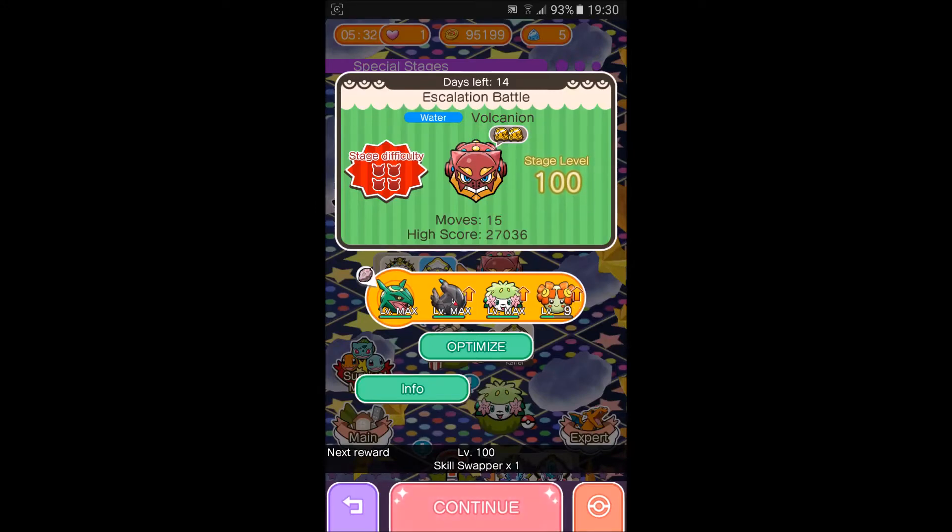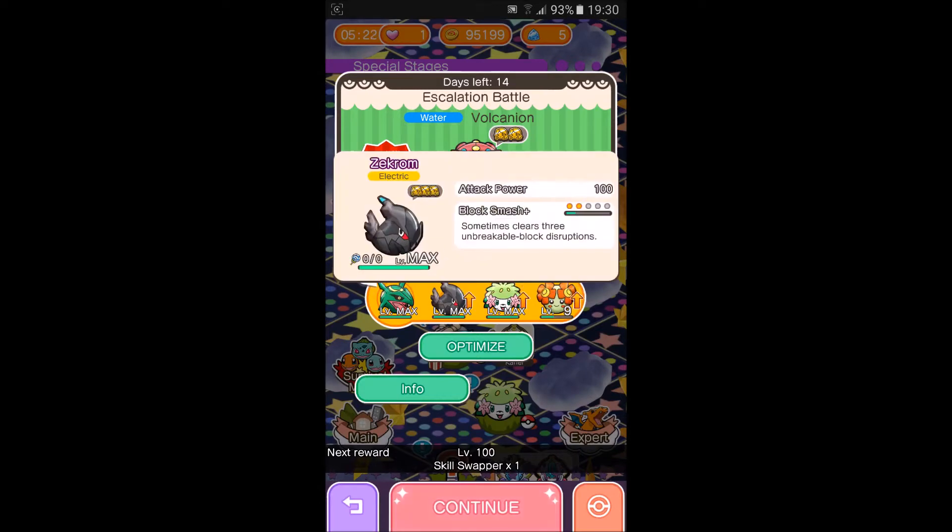Hi everyone, this is Professor Evusion 8. Today we're going to be attempting stage level 100. We're going to be using Rayquaza as our Mega, and Zekrom for the Block Smash Plus, which is skill level 2.